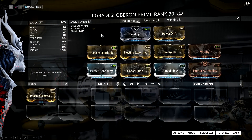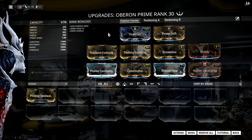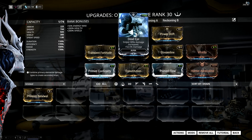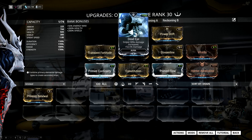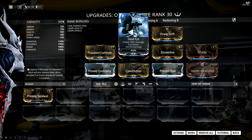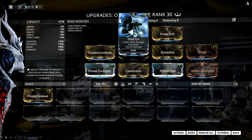The aura I'm using here is Dead Eye, which increases your sniper rifle damage. I feel this is the best aura for hunting Eidolons nowadays because you can no longer strip away their armor with Corrosive Projection and you cannot disrupt their shields with Shield Disruption. Though this obviously only applies if you are running a sniper rifle.